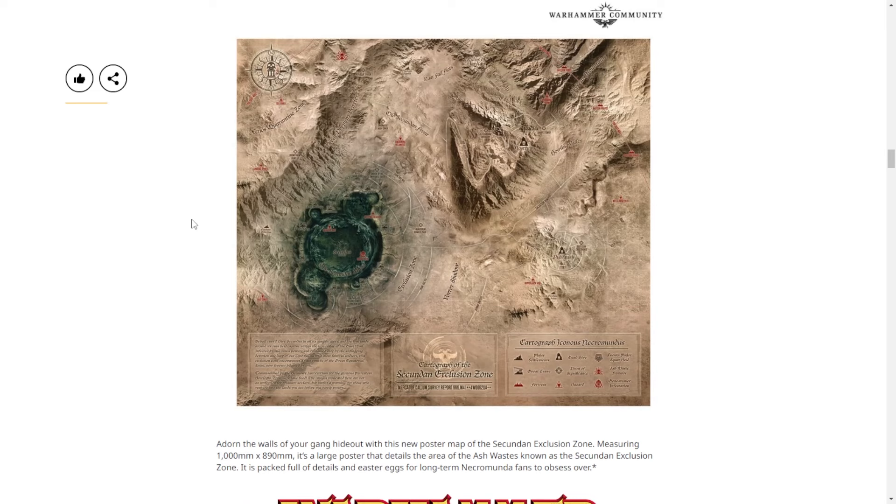We also have a map — this is the map of the Secundus exclusion zone, the hive city that got literally nuked from orbit. Whether this map is cool depends entirely on what it's made of. If it's made of their usual cheap paper it'll be bad. If it's something nicer you could actually hang up, that'd be worthwhile. I'd also prefer it rolled rather than folded. It's listed as 1000 millimeters — they didn't say 100 centimeters because miniature players only speak in millimeters.